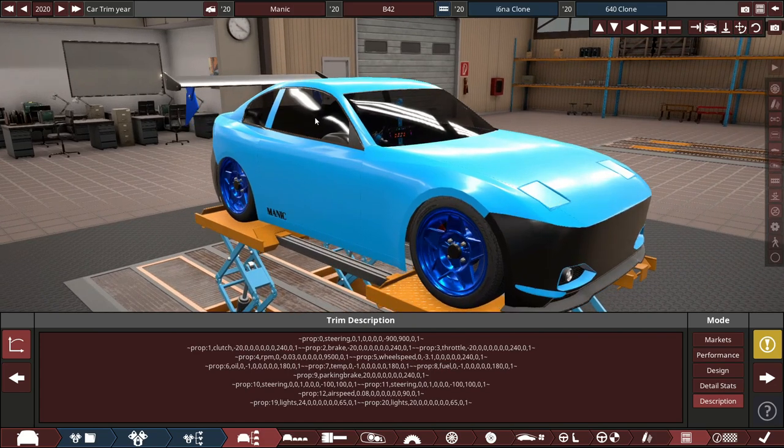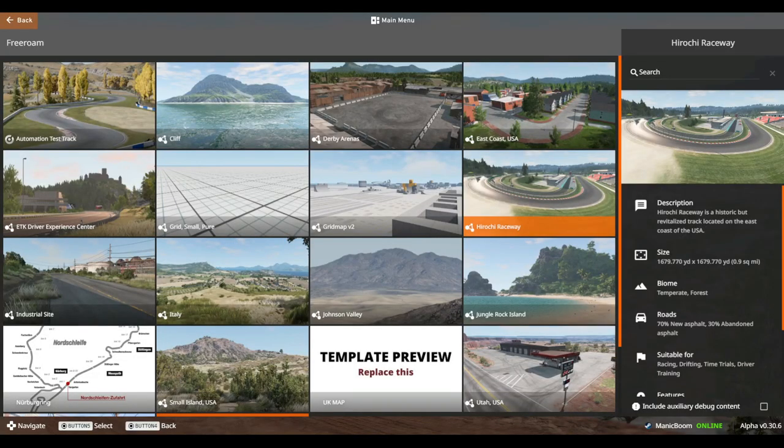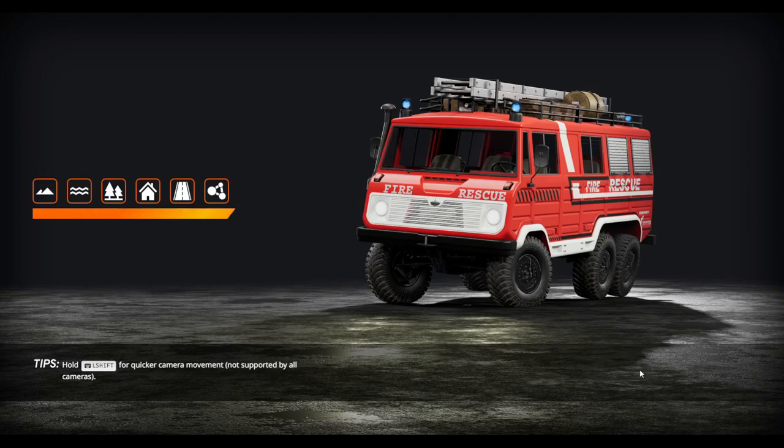So all my code is now hooked up. Let's go over to BeamNG and see it all working. Export your car to BeamNG, load the game up, and choose a really small map like the grid map, because all we're doing right now is pushing some keyboard buttons to check if the props are actually working and in the right order.